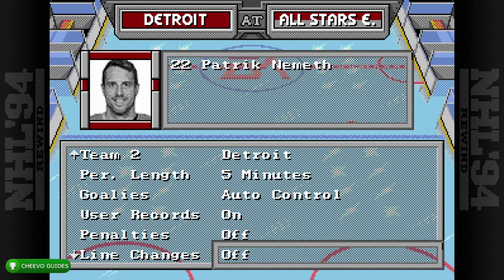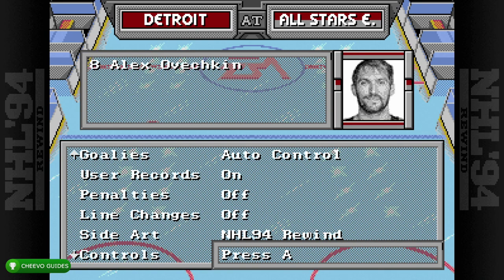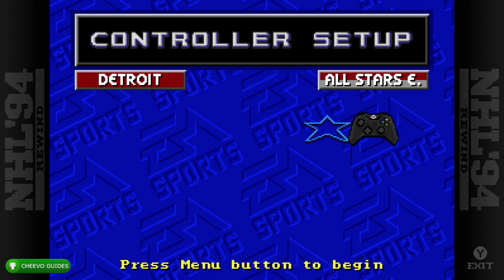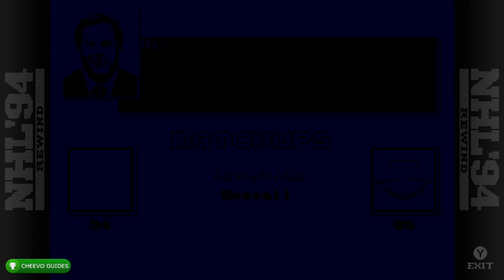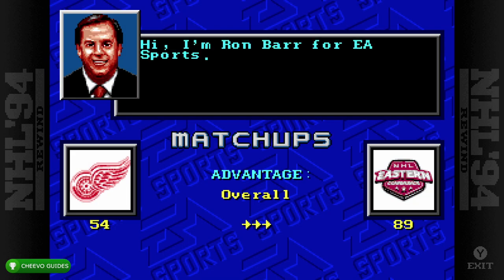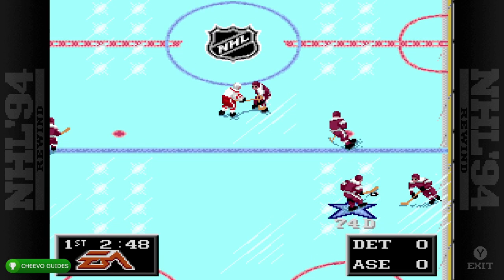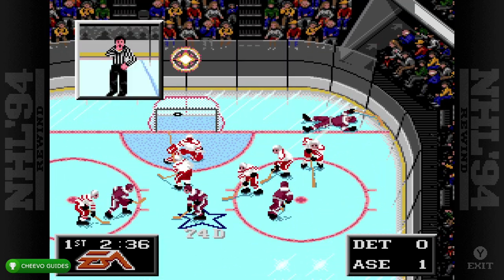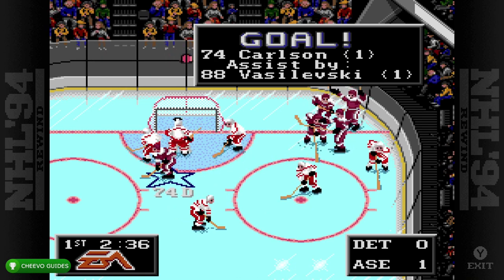Then go down and turn penalties off and set line changes to off as well. After that you can press start — we don't need to change anything else. Before you start a game, you'll get an opportunity to enter your name for record purposes, because there's an achievement called One for the Record Books that requires you to enter your name in the name log. Make sure not to skip that — enter something for your name so you can unlock that achievement as well.